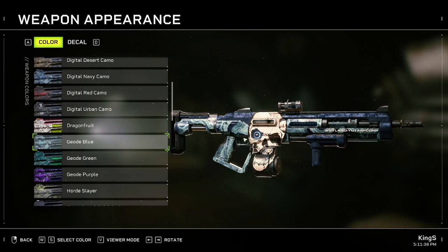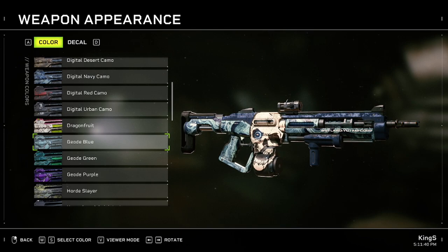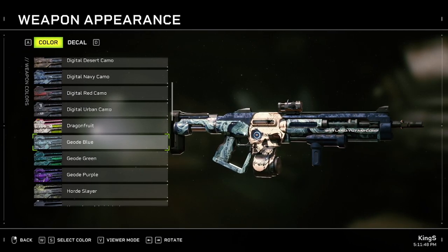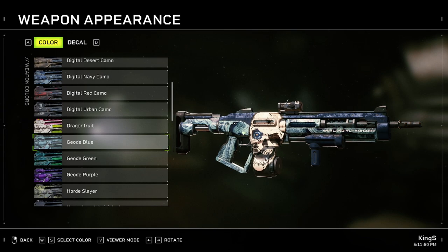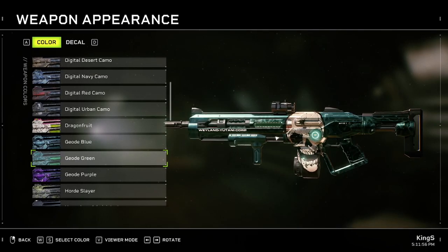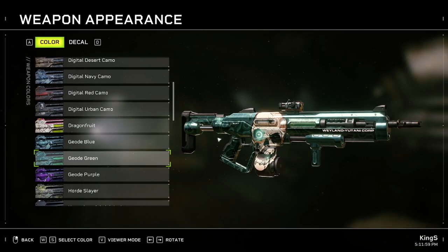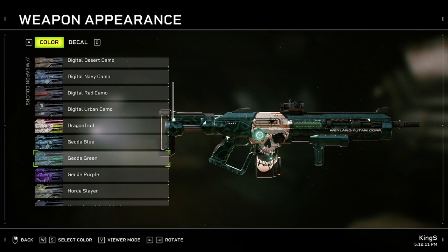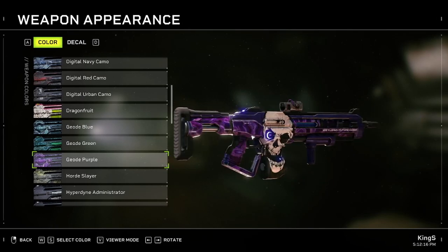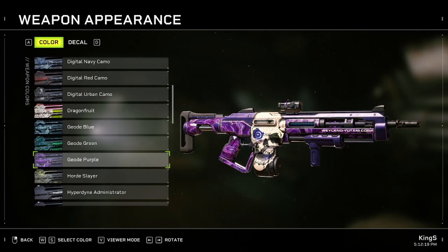Next one is Geo Blue - this is one of the weapon skins you get from buying the Weyland Armory Pack DLC, so it actually costs money. Next one is Geo Green - you can unlock this in the game; it's a random drop from the campaign. I'm not sure which difficulty but I'd suggest doing an intense playthrough - I think that's how I got it. Next one is Geo Purple - you buy this from the NPC in the lobby.